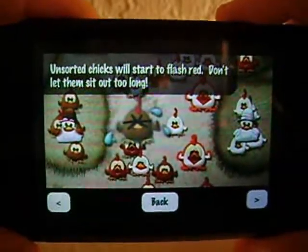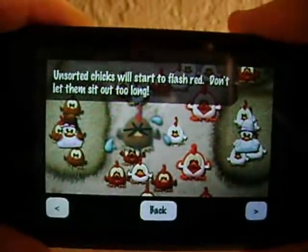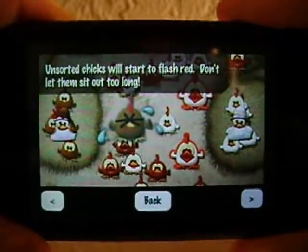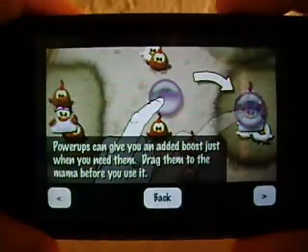Unsorted chicks will start to flash red — don't let them sit out for too long. If they sit out for too long, they'll start to flash red and cry, and once they flash red for a certain amount of time, it's going to be game over. So you're just trying to see how many chicks you can save without them crying and getting a game over.